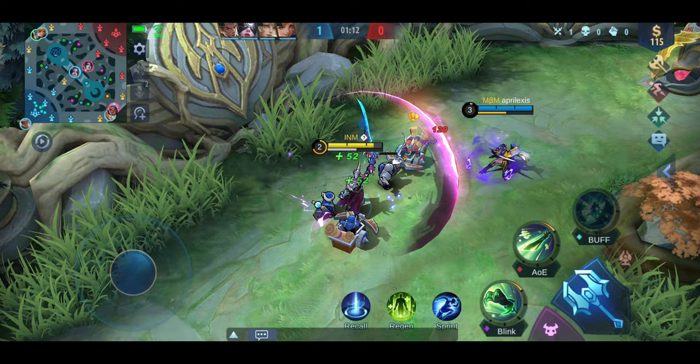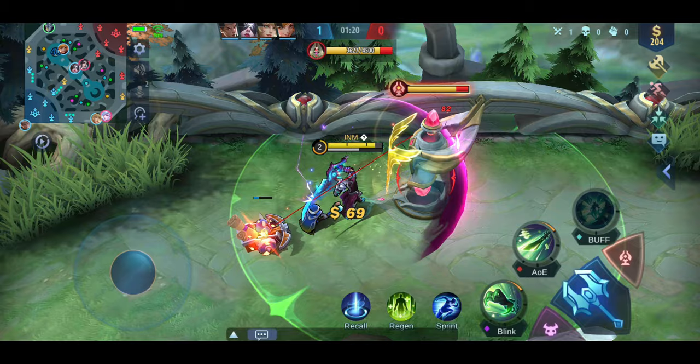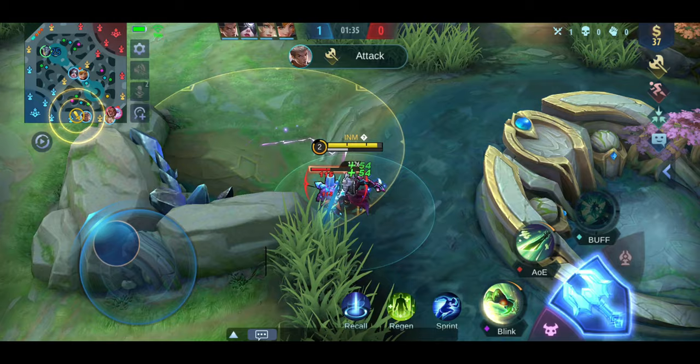If you're playing Argus, I really don't recommend focusing on critical and attack speed items alone. The revamp version of Argus works best when you have burst, critical, and attack speed items at the same time. Try to come up with a balanced build with all three stats in mind, and of course, as always, your build should be relative based on what your enemies are. Always remember: counter-building wins games.